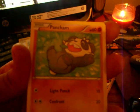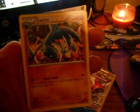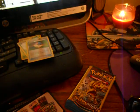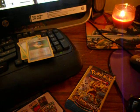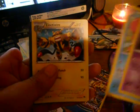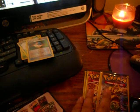We got a Pancham, a Skorupi, and another Gabite. We got a Phantump, a Slowpoke, and an Electivire. No Holos. And we're almost done — we got this one and three more.